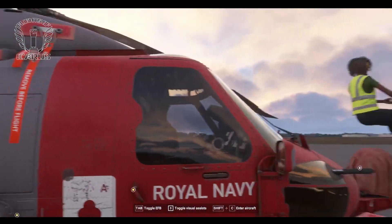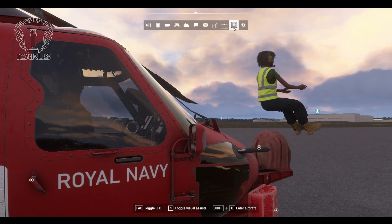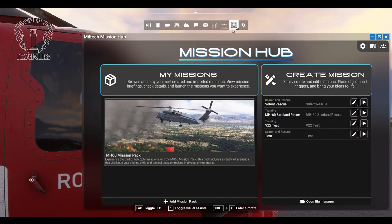Now we're loaded into the world, and there appears to be a member of the ground crew sitting on top of my FLIR camera. I'm not convinced that's meant to support the weight of a person, but never mind. Let's get on with things. We want to go up to our toolbar and select the Mission Hub. You'll see I already have some missions I've been experimenting with. Once you have some missions here, you can edit them with a pencil or play them with the play button. But we want to create a new mission, so let's click on that.